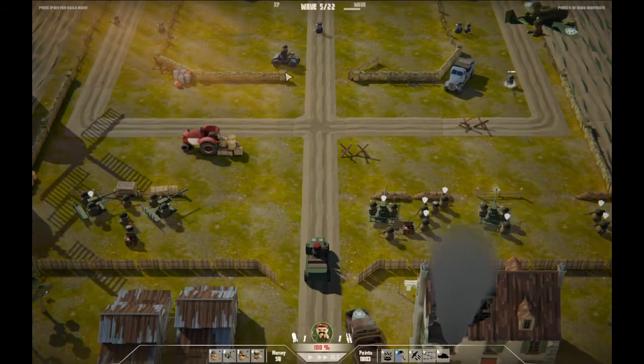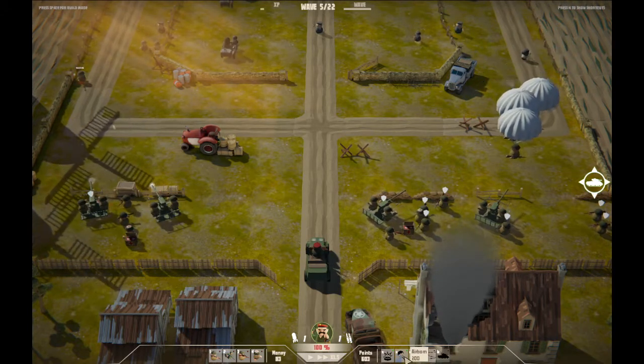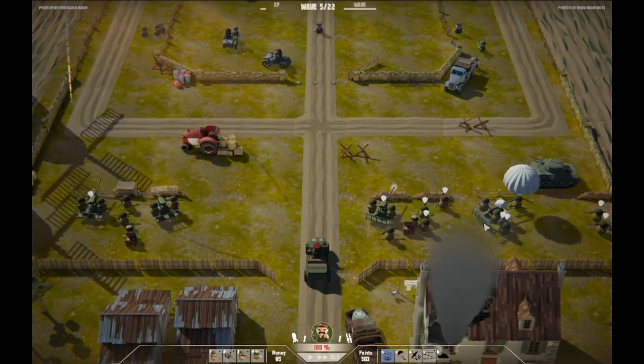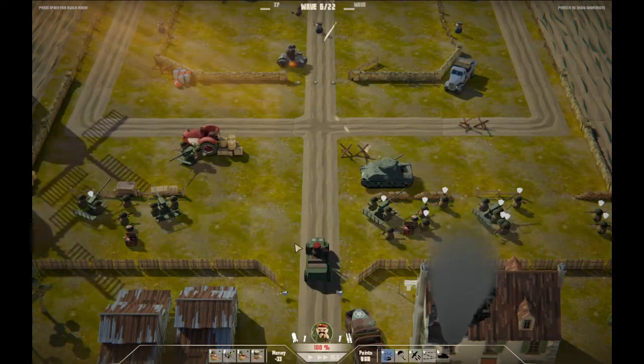Getting extra rewards — we love extra rewards. You also can have tanks patrolling, barbed wire, bombers, airborne, and mines. Mines are pretty simple — we can just kind of put them down right here and enemies will go over them. I like the tank at the moment; he seems like he's pretty good.